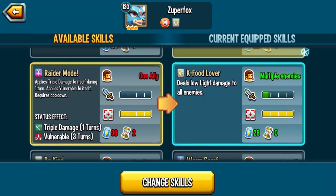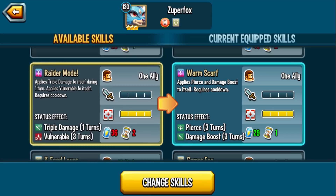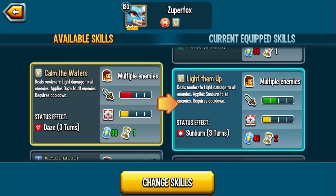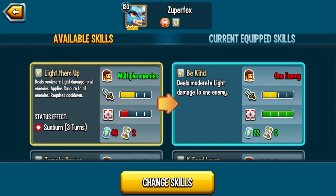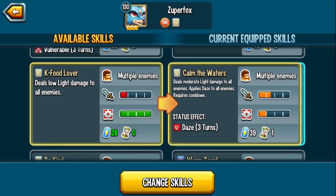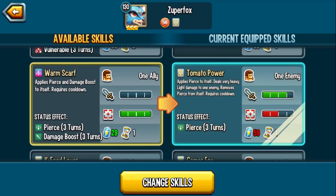For the main skill set, I like both AoE skills: Light Them Up and Calm the Waters — phenomenal skills. I'm going to showcase with Light Them Up for AoE sunburn, Calm the Waters for AoE daze, and single-target Pierce skills including Gamer Fox and the stronger 60-damage Tomato Power. I'll also showcase using the triple damage turn transfer mechanic, maybe double Megaton. There are so many different mechanics you can use with Super Fox.